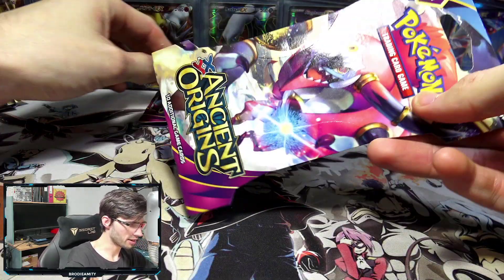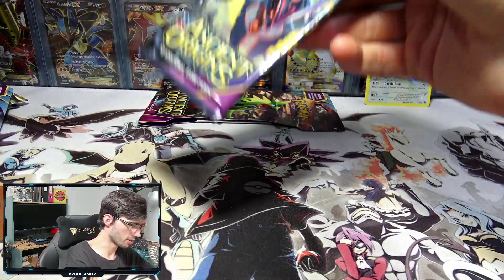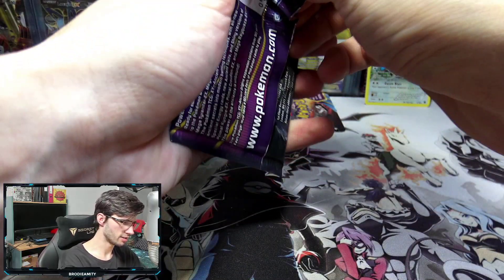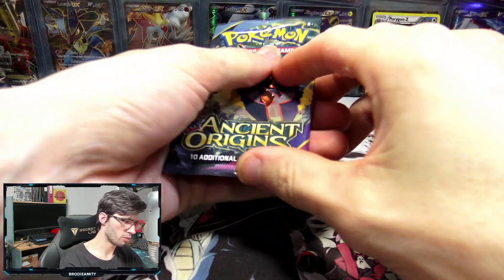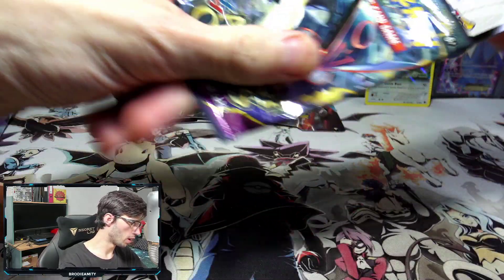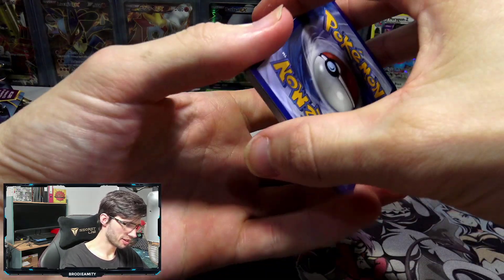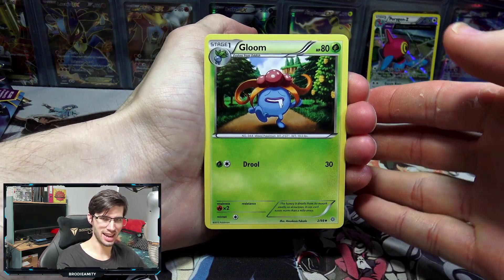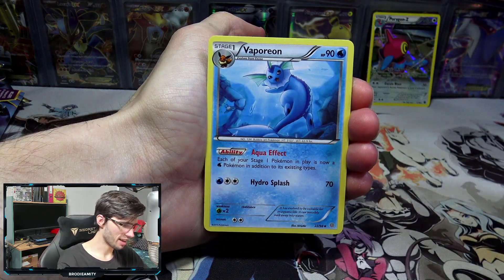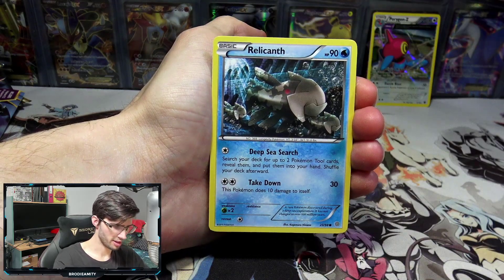So we've got Hoopa and Tyranitar packs, so we actually managed to hit something — that's kind of cool. My ultimate goal is to hit the Shiny Rayquaza. I've always wanted to have one on the full art wall, but I've only managed to pull one back in the day from my very first case. So I'm just waiting for the day to get my second. I also like the Shiny Kyogre and Shiny Groudon — all three of them look so cool.